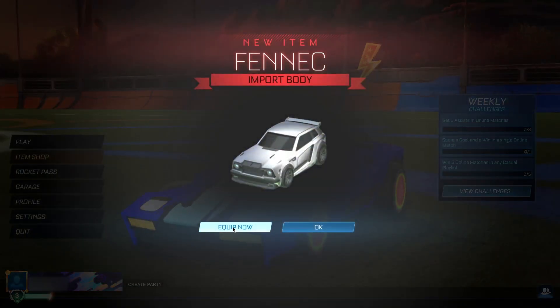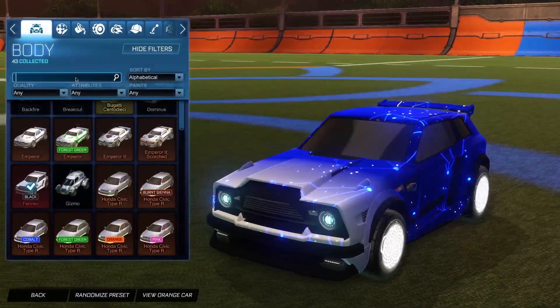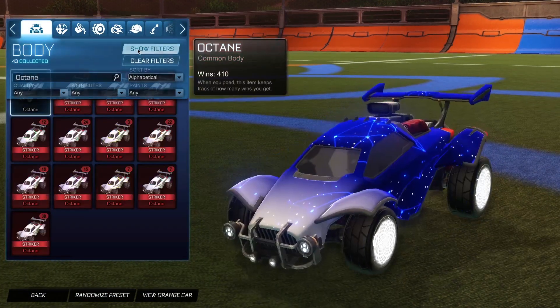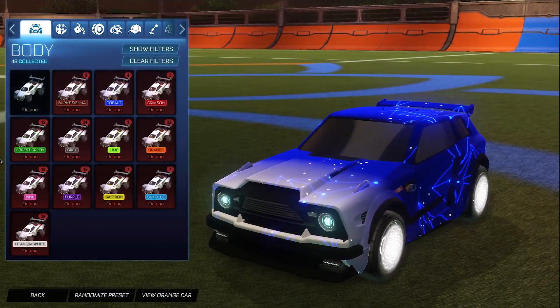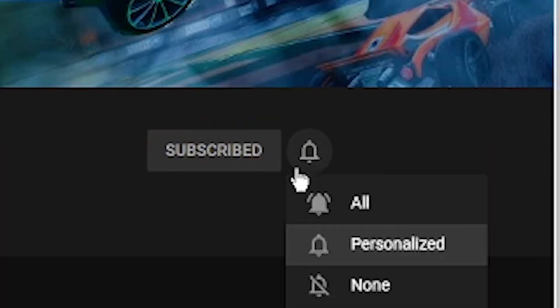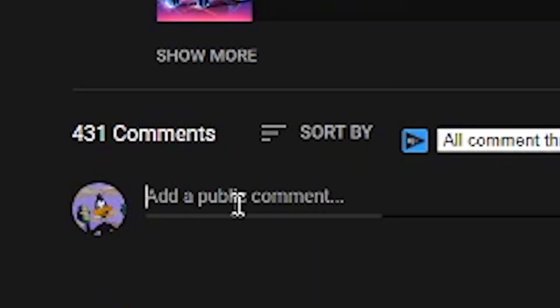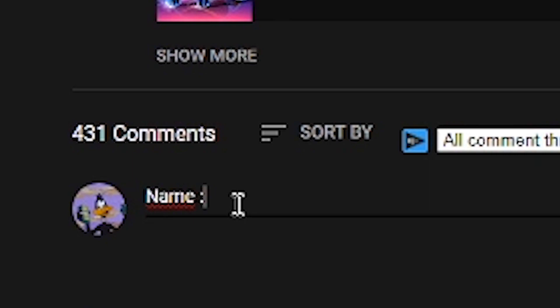But boom guys, a free Fennec for completely free! Yo, what's up boys — when we hit 40,000 subscribers I'm going to be giving away 40 painted Octanes. As you guys can see, I'm stacked up on the painted Octanes right now. All you guys have to do is grab a notification icon, like the video, and comment your username and platform in the comments below.